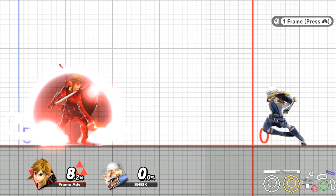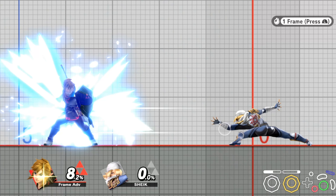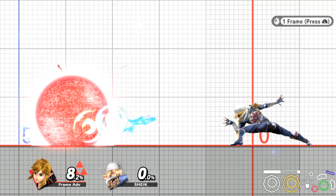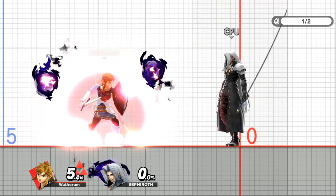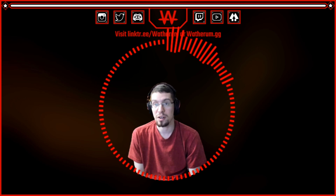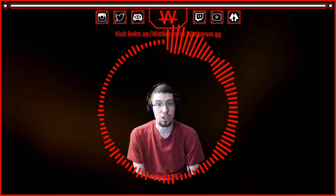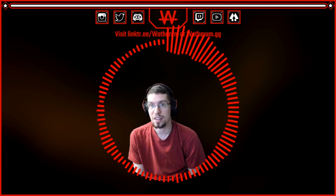In my testing, spacing seemed to matter quite a bit when trying to auto-parry Sheik's needles. In practice, if you land an auto-parry, I would highly recommend you immediately shield again to protect yourself against any follow-up move or missed attacks that might otherwise be auto-parried. I would highly recommend checking out other guides on how to parry — in the description I will link Izaw's how to parry video, as well as resources discussing auto-parry mechanics that go into more detail and other quirks I didn't cover in this video.